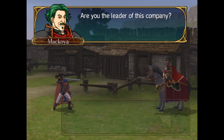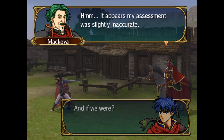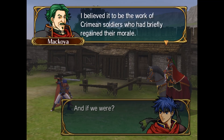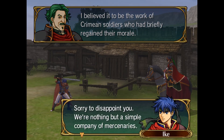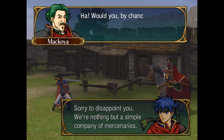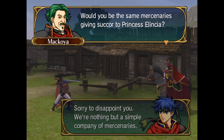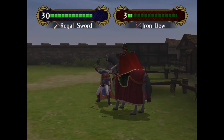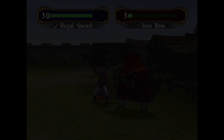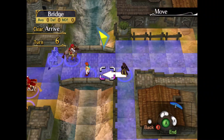Are you the leader of this company? I am. You are the one who freed the prisoners from our castle, eh? And if we were? It appears my assessment was slightly inaccurate. I believe it to be the work of Crimean soldiers who had briefly regained their morale. Sorry to disappoint you — we're nothing but a simple company of mercenaries. Would you be the same mercenary escorting Princess Elincia? Enough talk. Move or die. I am unarmed because I used a bow. Let's just not do that — let's punch him.